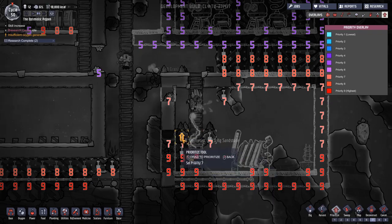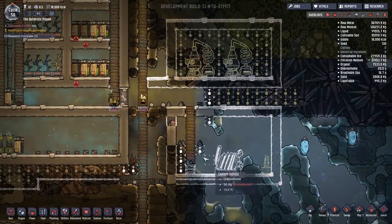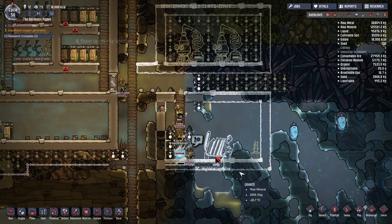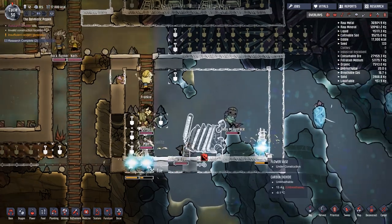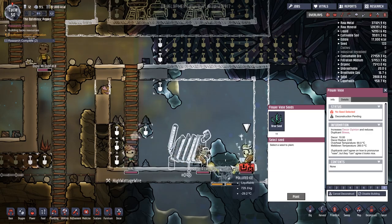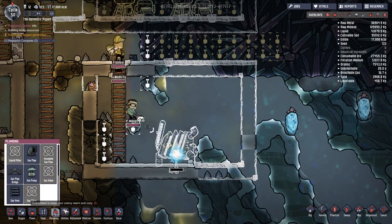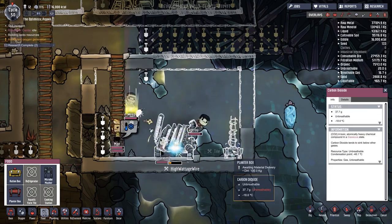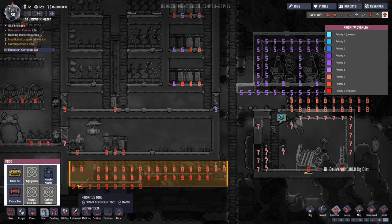This is literally the last thing I want to do today. We found out we don't know how wheeze warts work, and we found out hatches, once they get stuck inside a place like this, will carry on for a long time. I'm going to change some priorities - put all these on a seven, and the ones I want on nine are literally these lower levels. People complaining about the cold - we're going to have to make a clothing station at some point. We're making sandstone tiles, which is pretty good.